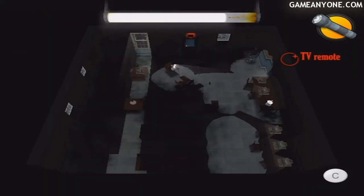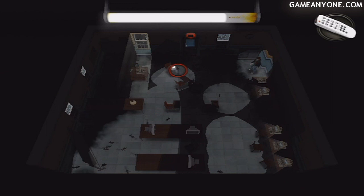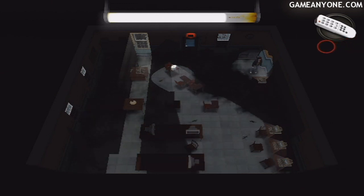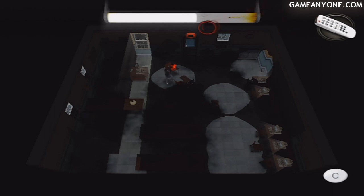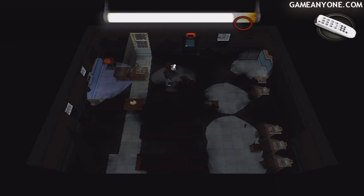We need to pick that up but don't use it just yet. We need to get back to that lamp for now. And when we get there switch that off. Then use the TV remote four times to allow access to this top corner where we can grab this cherry bomb. So we'll grab that.